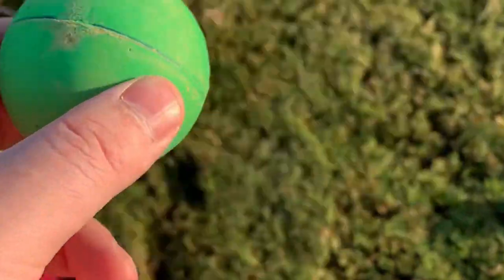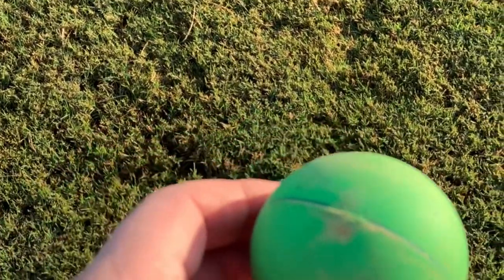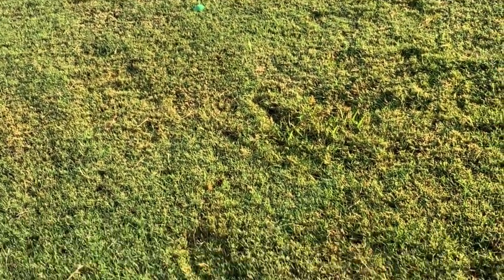Whatever team goes first is usually decided by a coin flip. Let's say green goes first — they get the pallino and throw it out into the field, and that's going to be the target for both the green and the red balls.